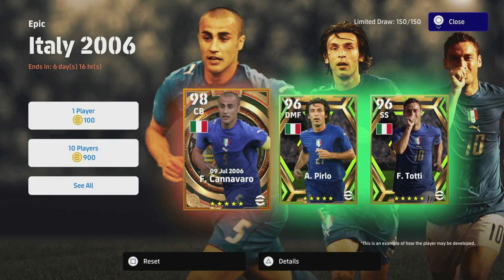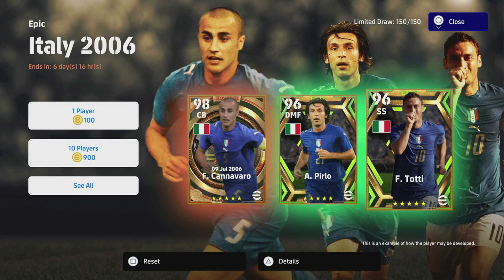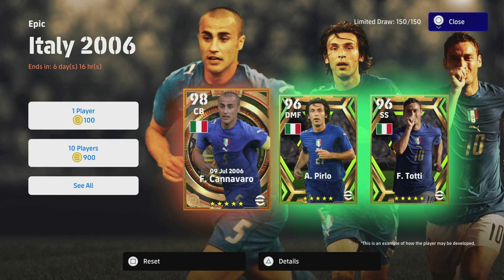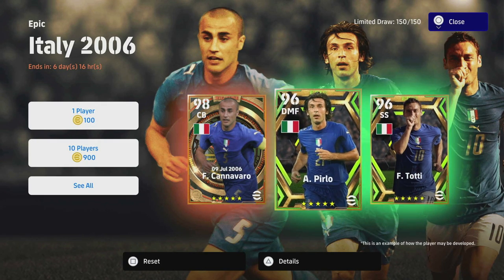Welcome back to your Thursday updates. Today we're going to be taking a look at a quick review and breakdown of Cannavaro, Pirlo, and Totti — these are this week's classic players, legend players, epic players, whatever you want to call them.